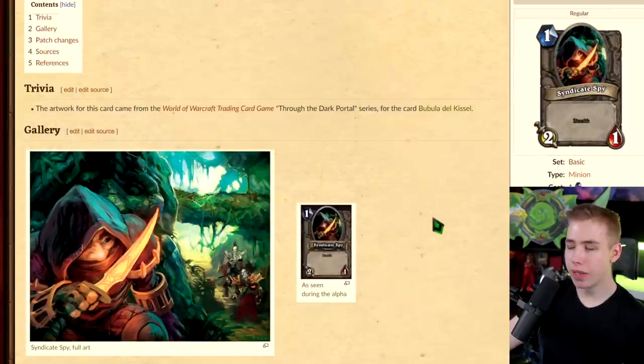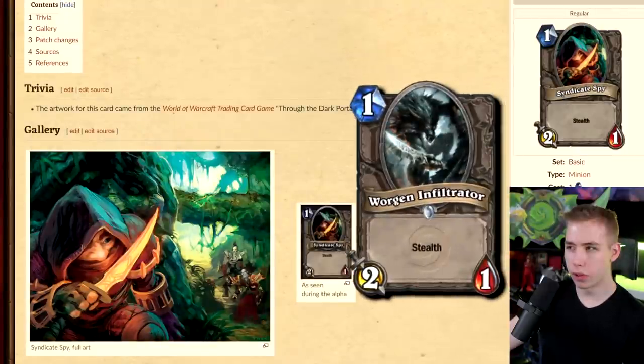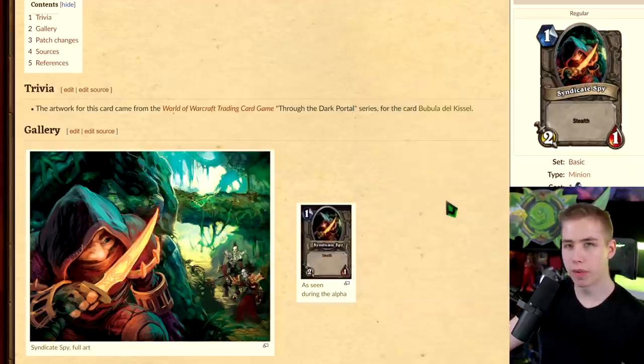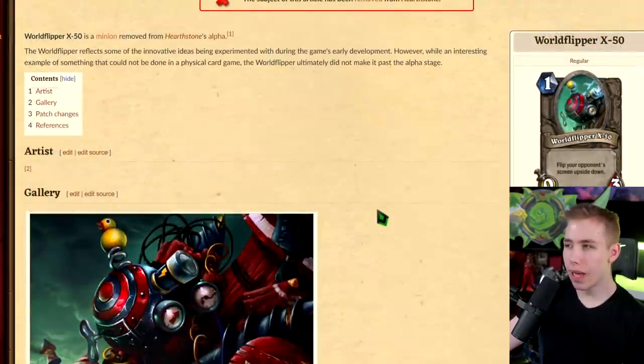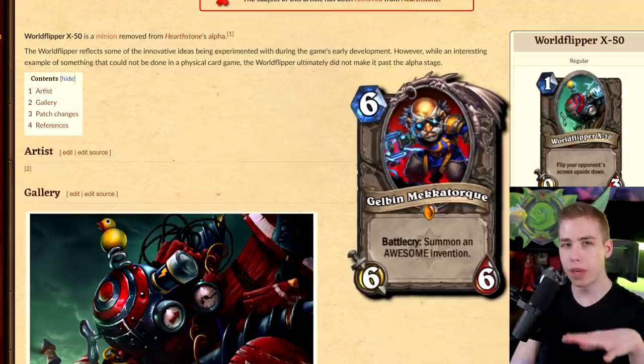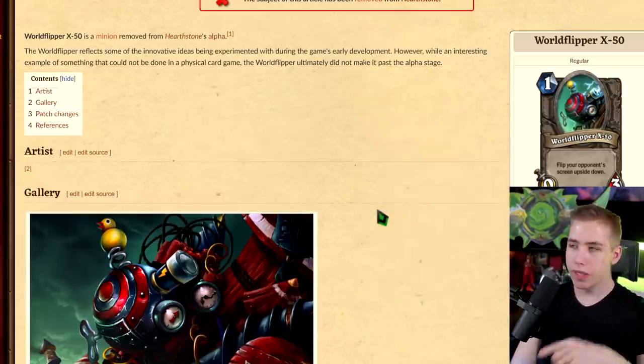Syndicate Spy — this just became Worgen Infiltrator. So they had a Worgen Infiltrator for the basic set but then changed the card and made it something for the classic set. World Flipper X50 — that sounds like one of those cards that Galvanizer or Mekgineer Thermaplugg can summon, one out of three awesome inventions or something.